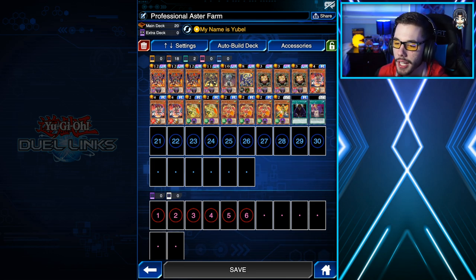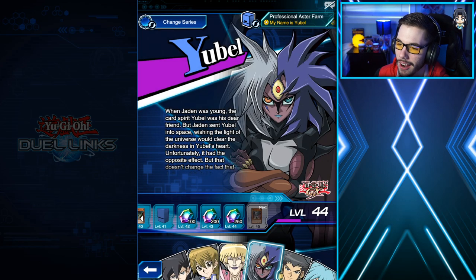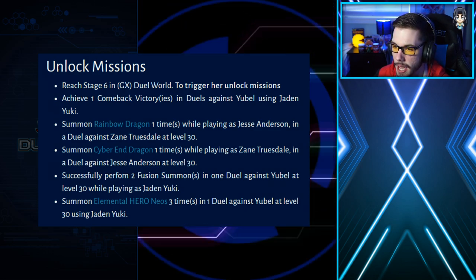For this farm, you're going to need to play as Yubell for her skill, My Name is Yubell. If you don't have My Name is Yubell, this farm deck is going to be less consistent. If you don't have Yubell already unlocked, I'll show on screen the challenges you need to complete in order to unlock her. But if you do have Yubell unlocked — which I'm going to guess most of you watching do — let me go show you guys this farm deck in depth.